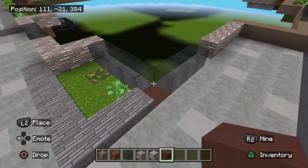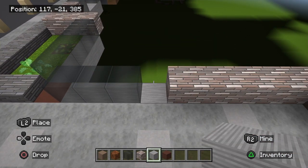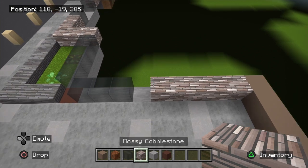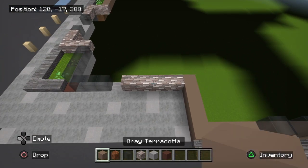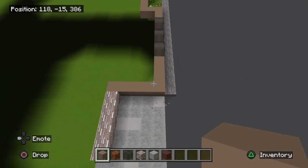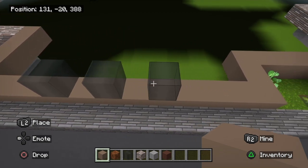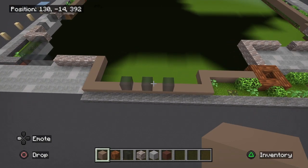Again, gray terracotta — one through five — and then we're going to have the mossy cobblestone brick block coming down: one, two, three, and then one, two, three. Right here, as I said, is going to be the main entrance. I have the light gray wool marking this and the glass block space, so four blocks there. Here is going to be the same shape with the mossy cobblestone — three this way and three back. Again, marking this with the glass and having the light gray wool underneath — one through four of the light gray wool under that glass — and then we're going to have a single red sandstone right here.